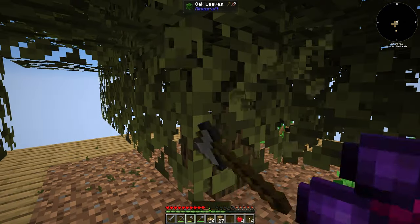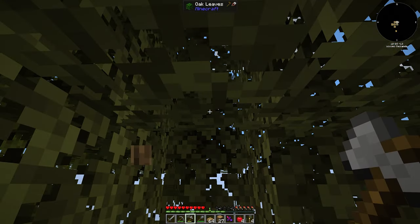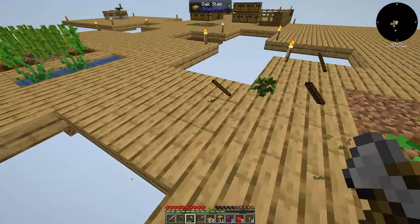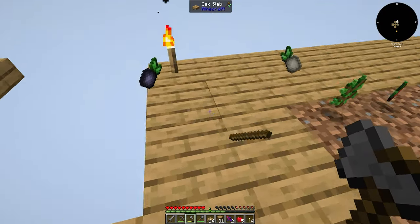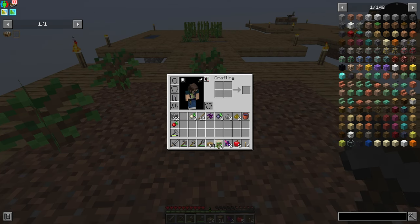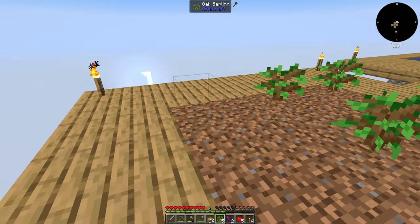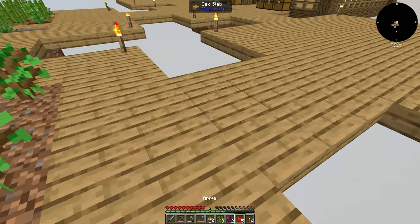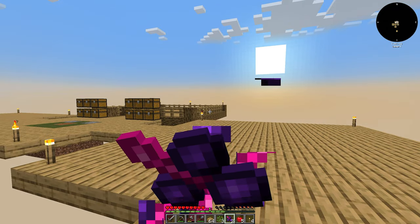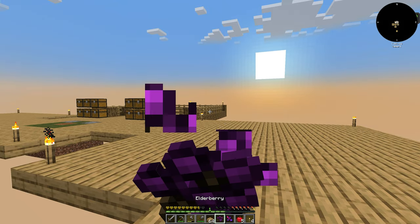I have a nice simple tree farm for growing and planting the trees. They grow over time - I just plant them, let them sit, then come over and harvest every so often. I have a stone axe now instead of using my hand - I didn't even make a wood axe last episode. I run around and collect all the stuff. Some of it falls off the side, but from that we got 31 logs, plus a decent amount of saplings.